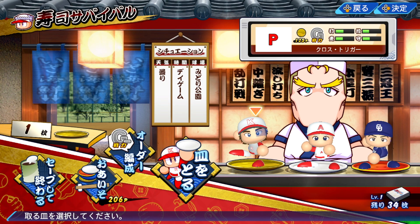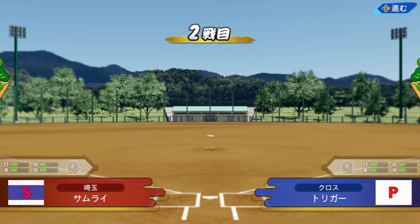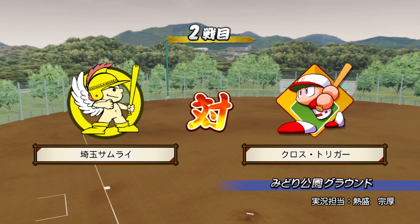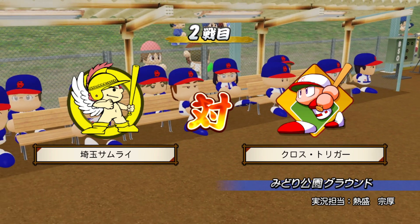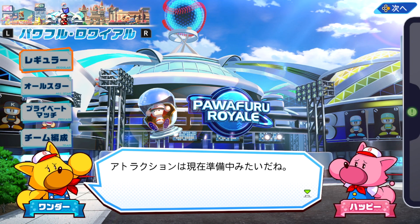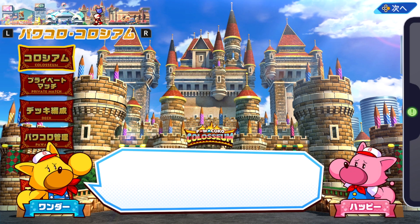I really liked the addition of the Kaiten Sushi Dome, which is like a sushi conveyor belt themed dome. I think it's pretty funny. At the same time, I can see this being a little bit confusing, as there is quite a bit of text to get through. As it stands right now, Sushi Survival is the only mini game available in Power Park. There are other modes called Powerful Royale and Powerful Colosseum, but these are currently being worked on with no solid release schedule announced as of the time of recording.